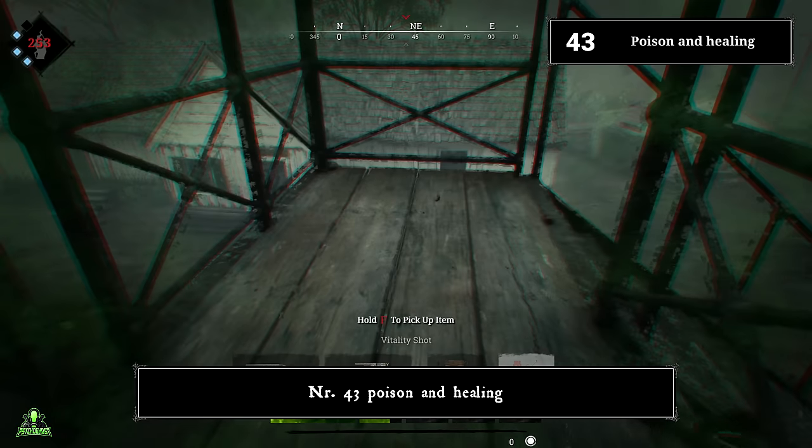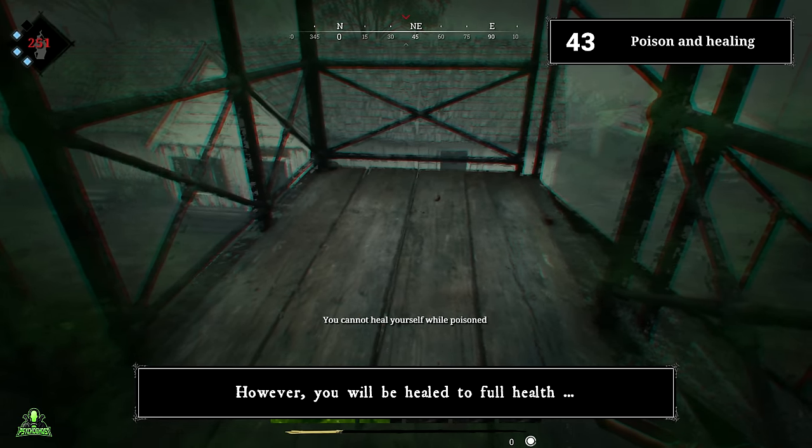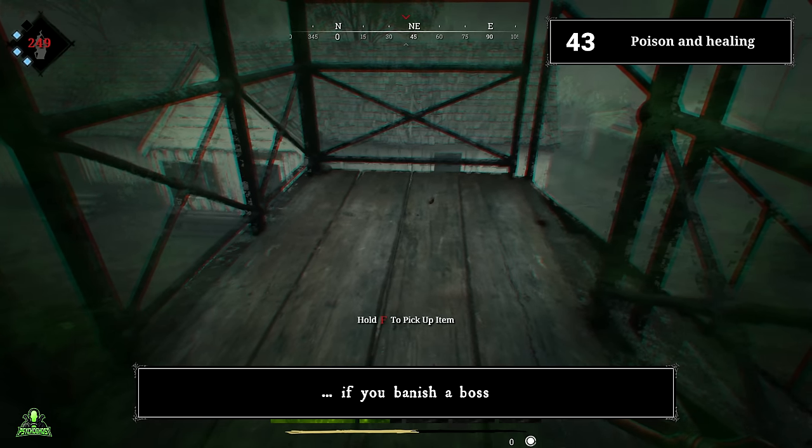Number forty-three: poison and healing. Keep in mind that if you're poisoned, you can't use any healing items. However, you will be healed to full health even while being poisoned if you banish a boss.